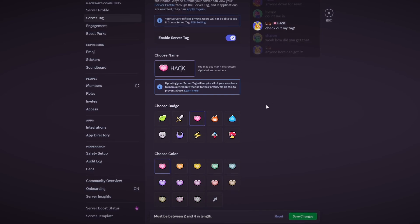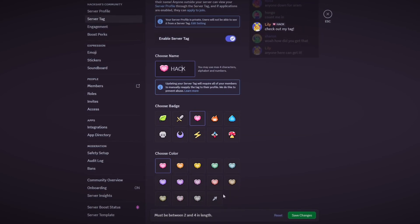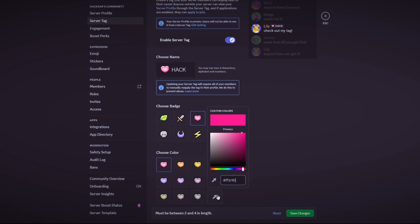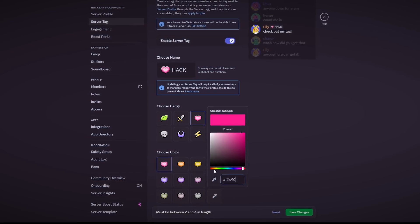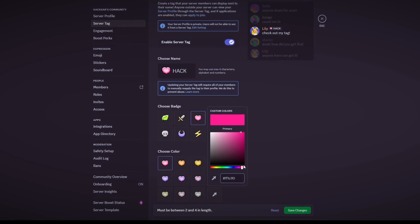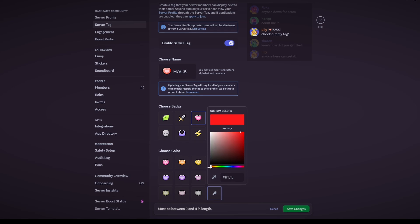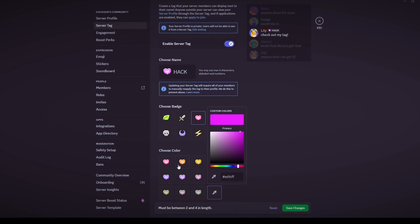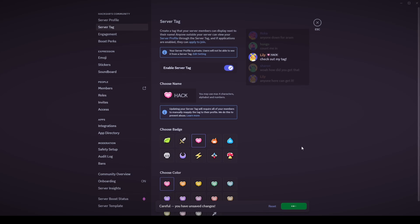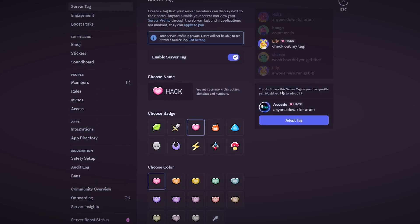We'll go with 'hack' with a pink heart. You can always choose a custom color by clicking the color picker and selecting any color from the full hex code scale — just drag through to get the color you want. We'll leave it as pink and simply save changes.